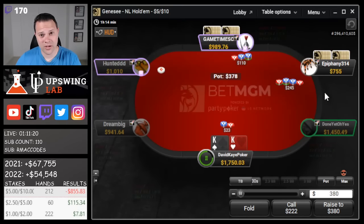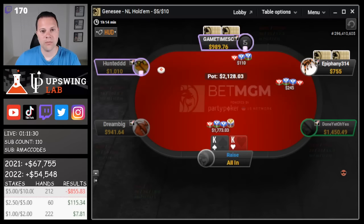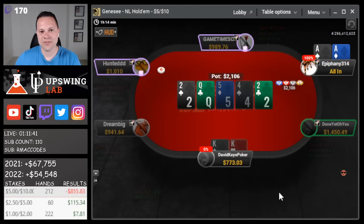Here we go — we open kings, 3-bet, cold 4-bet. I think kings we're just gonna be jamming. Queens would probably be flat. Ace might have some jam, so we'll get this in. Up against aces — that's no fun. Kings into aces. Unfortunately, massive cooler. We lose some of our winnings back there at that table.